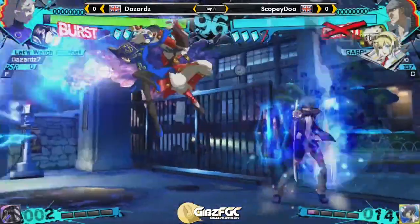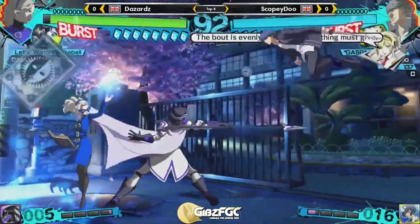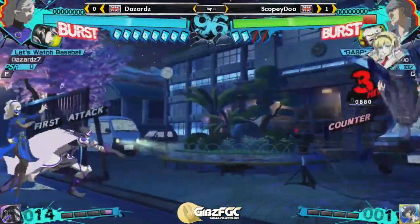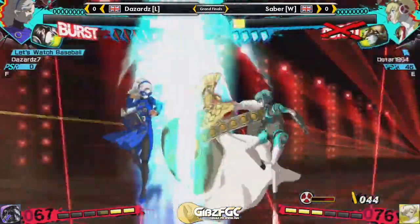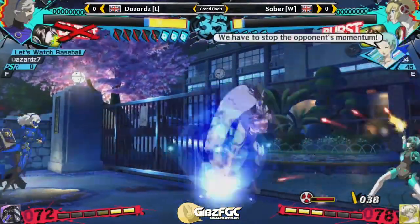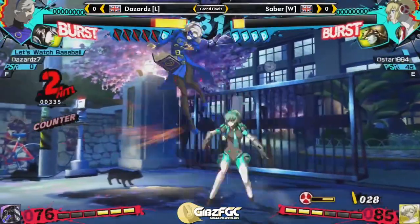In your average match of Persona 4 Arena, the Personas add an interesting dynamic to the fight. Persona attacks are half of your moveset, but every time one is used, you risk losing a card if things don't pan out the way you'd hoped. Thus, although your Persona attacks can lead to several different kinds of rewards, they must be used with careful consideration. Otherwise, reckless use of your Persona will have dire consequences.